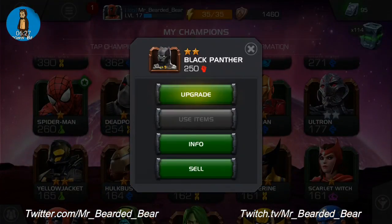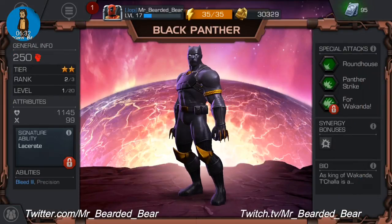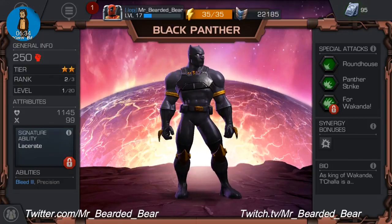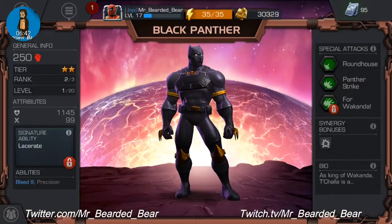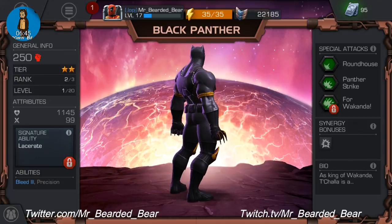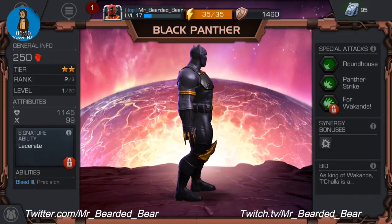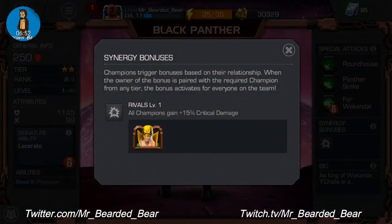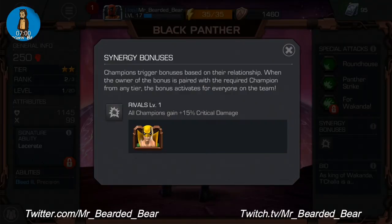Two-star Black Panther — rank two out of three, level one out of 20, so I've prestiged him once. His signature ability is Lacerate — basically his fists lacerate opponents to inflict stacking bleeding. Abilities are Bleed 3. Special attacks are Roundhouse, Panther Strike and For Wakanda. His synergy rival is Iron Fist, which gives a 15% crit if I team them up.